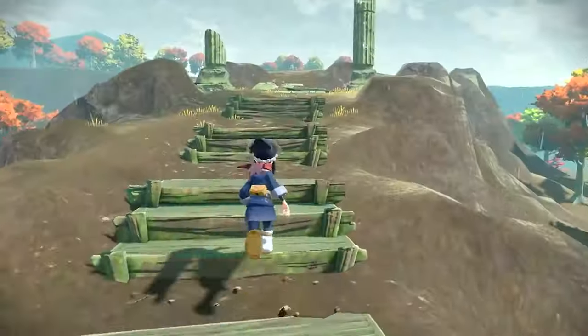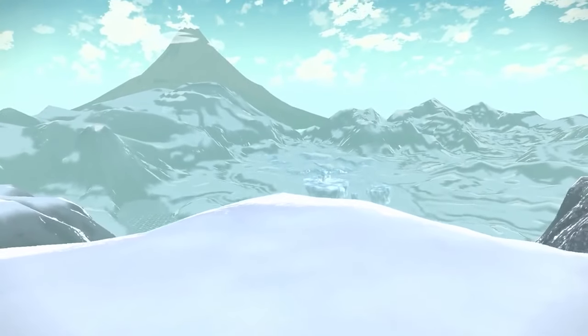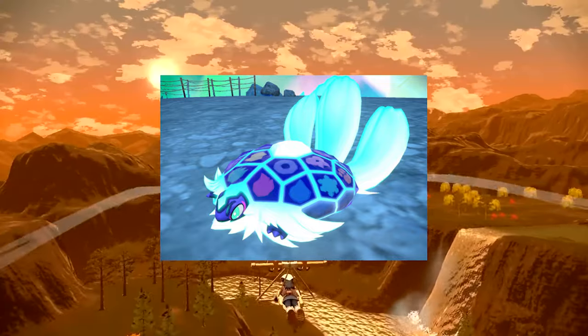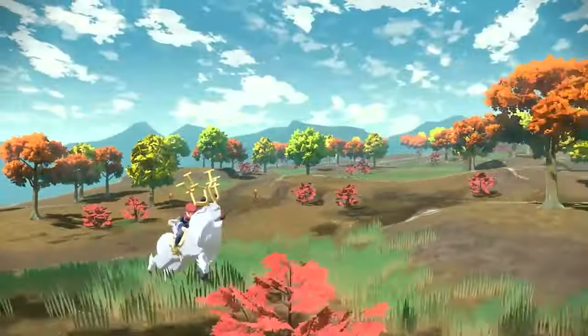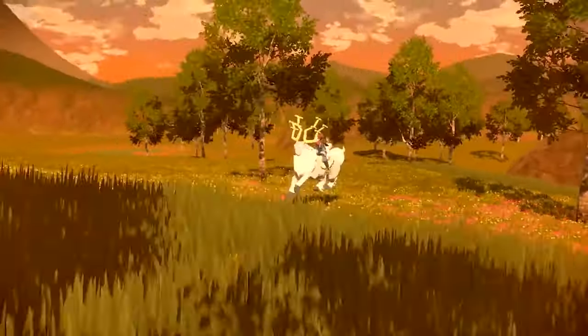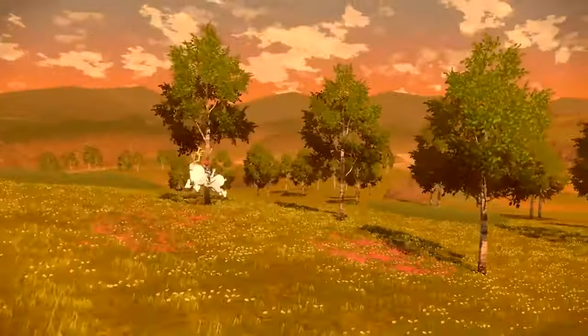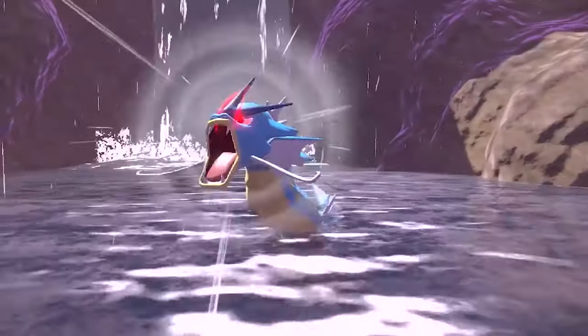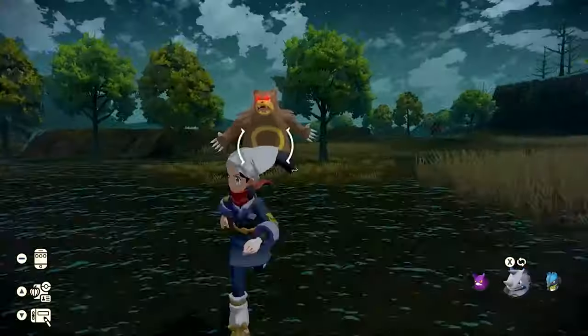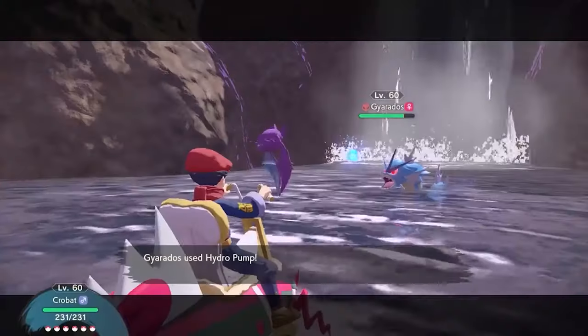This tweet says the art style is similar to Scarlet and Violet, and Generation 10 leaks suggest there'll be some sort of connection — they brought up Terapagos, the legendary turtle Pokemon from the Scarlet and Violet DLC, and how it somehow created an island. Obviously Gen 10 would take place in a different region, but it seems like everything is being based off Scarlet and Violet. Maybe they originally thought it was going to be a huge hit — it sold like crazy, probably one of the most sold Pokemon games — but the reviews weren't great because of the graphical bugs and glitches.